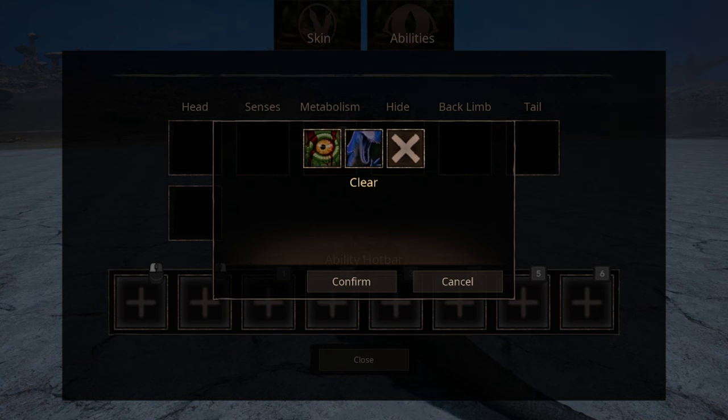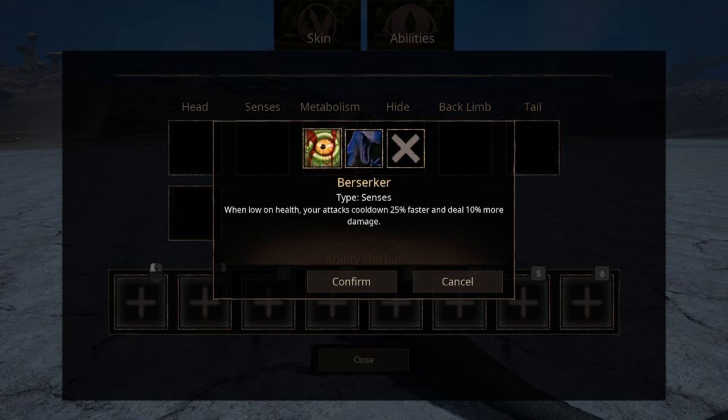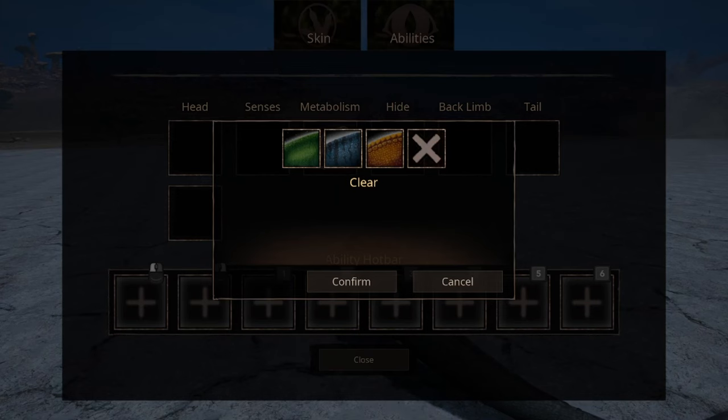We have two options for sense abilities. The first is 'All for One' — basically, power of friendship increases your damage output depending on how many allies you have. The second is a berserker ability that increases your damage output and reduces your cooldown — basically a last-ditch adrenaline rush. For hide options, we have resilient scale, which increases your venom and bleed healing by 30%; top scout, which increases your armor; and a lightweight skill that increases your speed with seemingly no drawbacks.